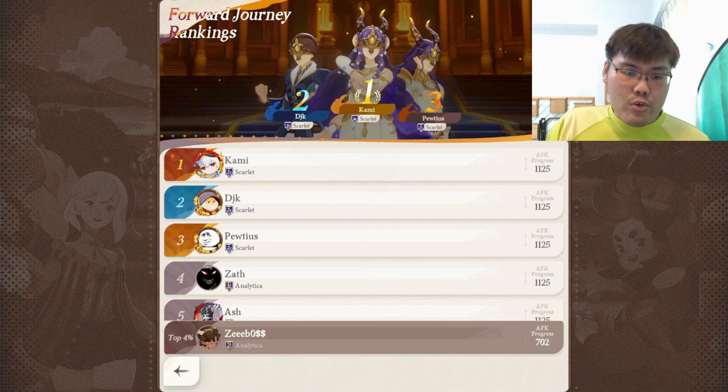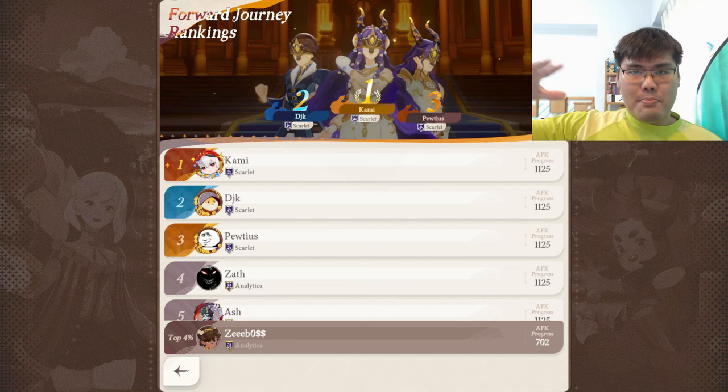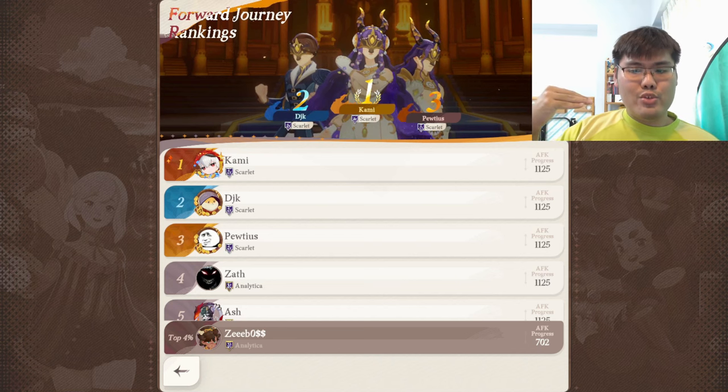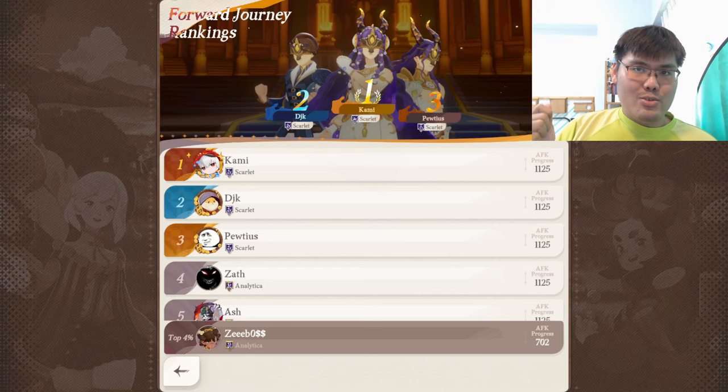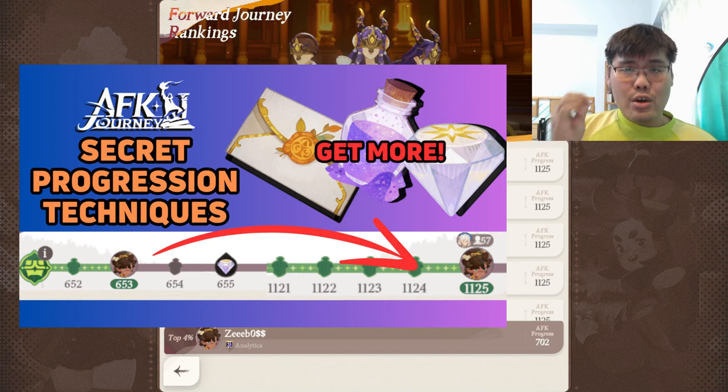We are back on my free-to-play account, Zeebo's top 4%, which is amazing because we are finally slightly above the pack — I'm usually at 5% to 6%. I haven't used my secret techniques to get more Essence yet. I released a video yesterday talking about some secret techniques I used to squeeze out a little bit more Hero Essence, which is very beneficial in the long run so I can power up my units and progress faster.